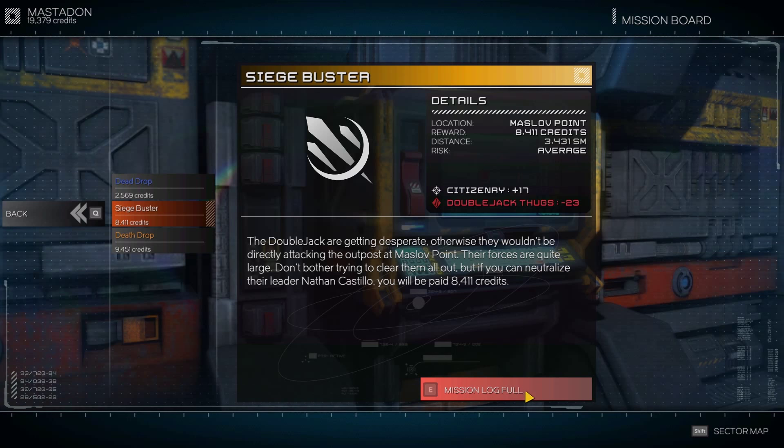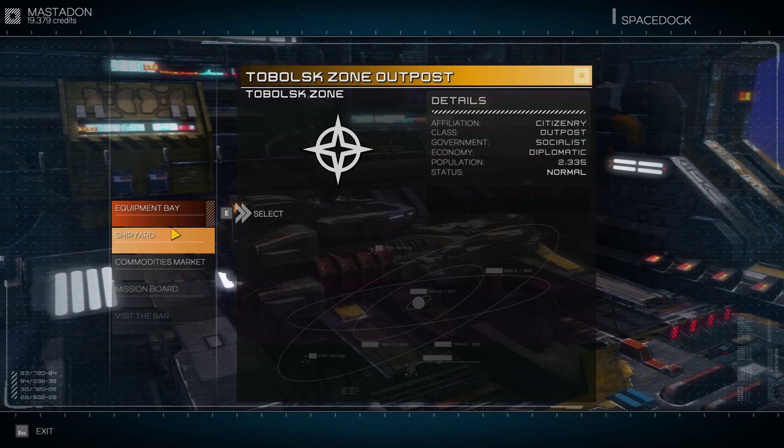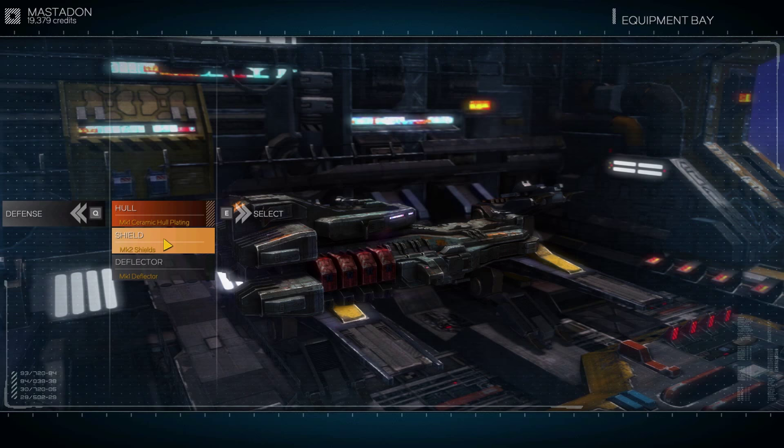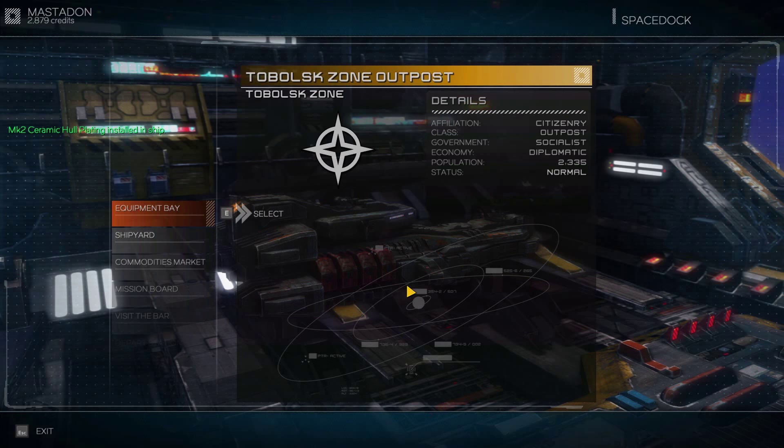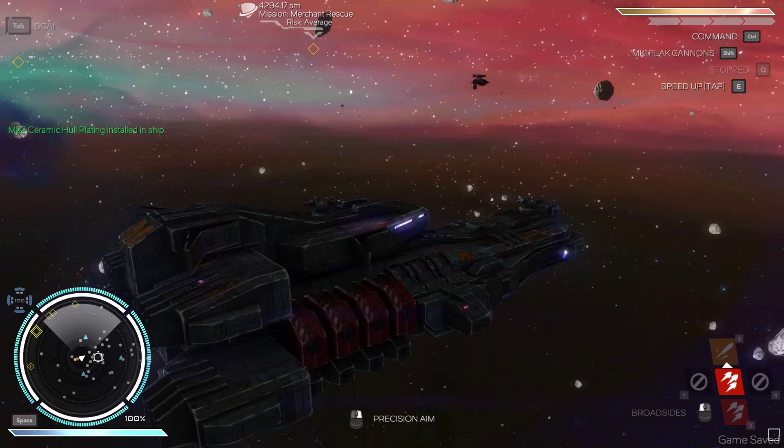And one more. Oh no - mission log full. That's fine. So, do we want to upgrade the hull or not? I suppose I should for some tougher fights. Alright, let's upgrade it - install and sell the previous one. That leaves us with just under 3,000.